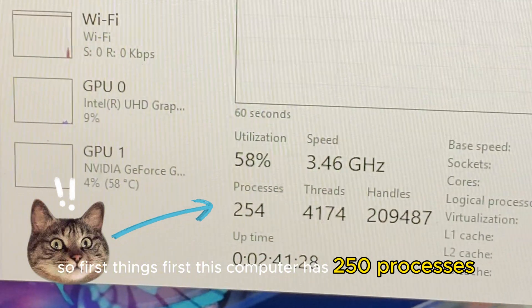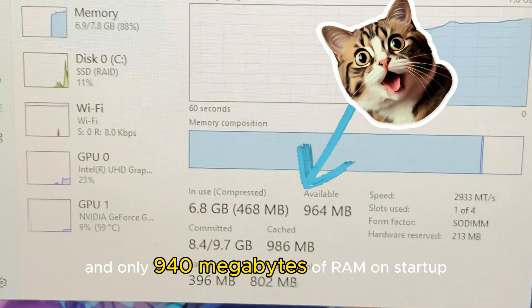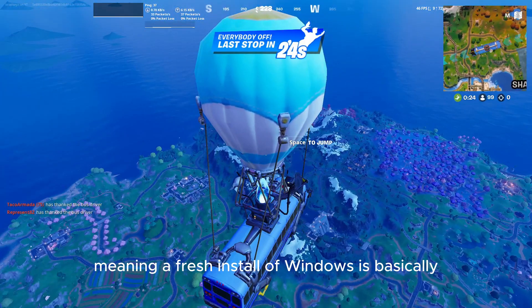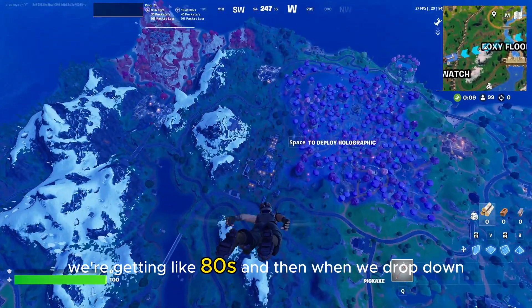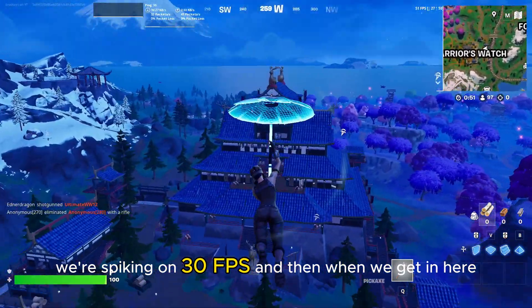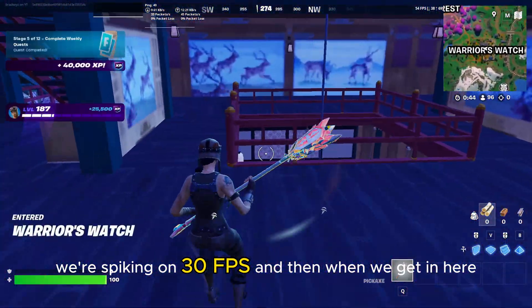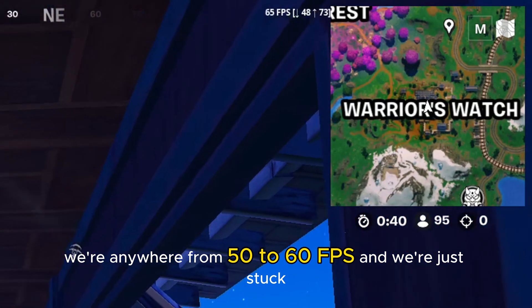So first things first, this computer has 250 processes and only 940 megabytes of RAM on startup, meaning a fresh install of Windows has basically capped this computer. On the bus we're getting like 80s, and then when we drop down we're spiking into 30fps, and when we get in here we're anywhere from 50 to 60fps, and we're just stuck.